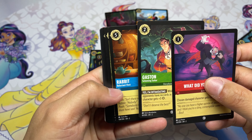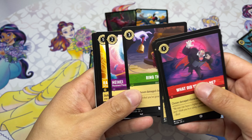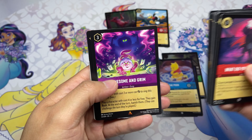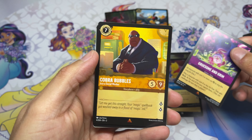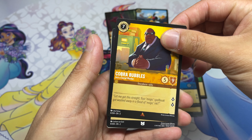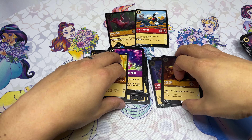All right — very last pack, any legendary would be nice. What Did You Call Me, Gaston, Rabbit, Sneezy, Jiminy Cricket, Jafar, Ring the Bell, Rapunzel. Gruesome and Grim, Cobra Bubbles, and a foil uncommon — the Singer Gaston. All right, thank you for watching!